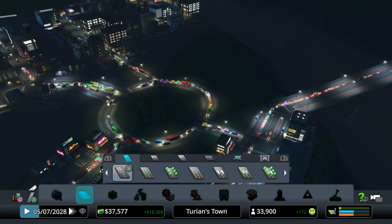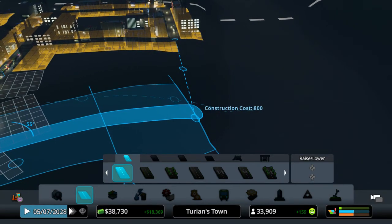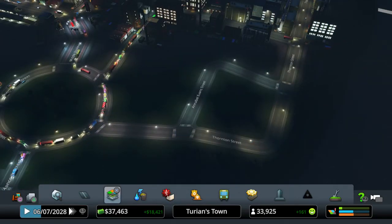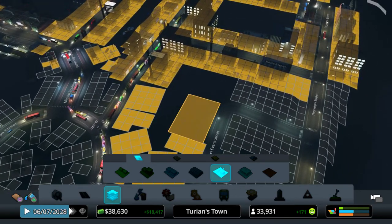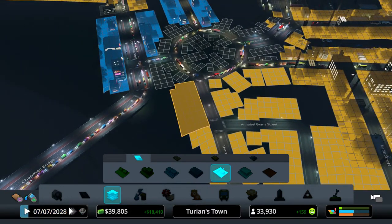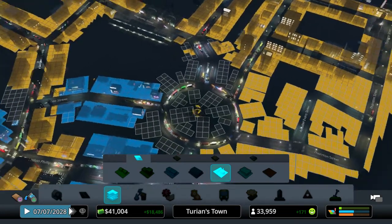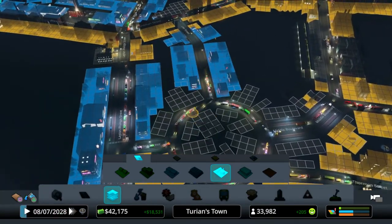First thing I'm probably gonna do is make some sort of a road that comes off here and join up to this, and maybe put a road which does this sort of thing here as well. I know that looks very chaotic but we're gonna need some industrial set around this sort of area because that industrial demand is really high. The commercial is as well but hopefully we're going to be on top of that very shortly.